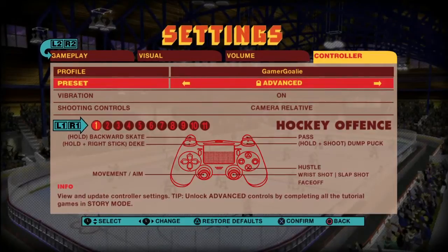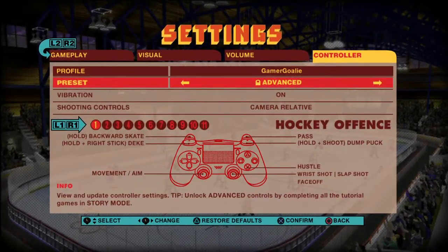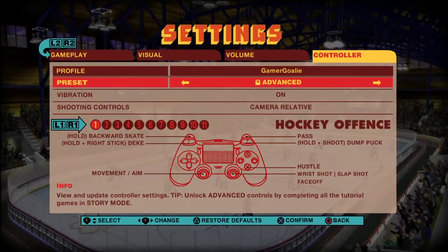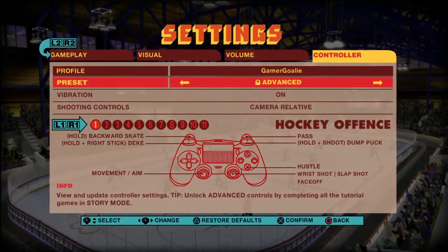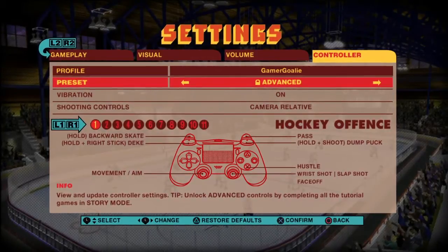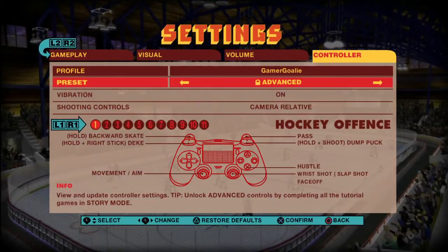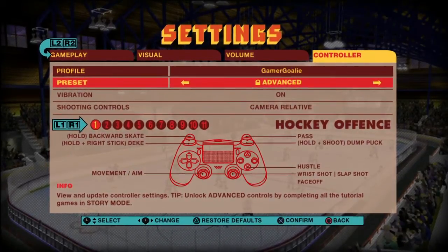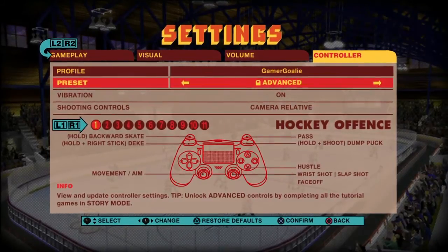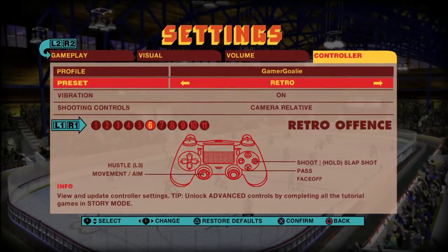Advanced mode has all the goodies — hooking, elbows, and all this other stuff. But it's locked. You have to play Story Mode to unlock this mode, which is not a good thing right out of the gate. They need to make this fun, and locking this does not help. There is a code you can find online, much like old Nintendo games, that will unlock it. But without that code, it stays locked.